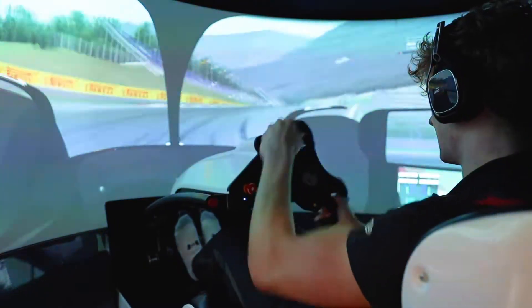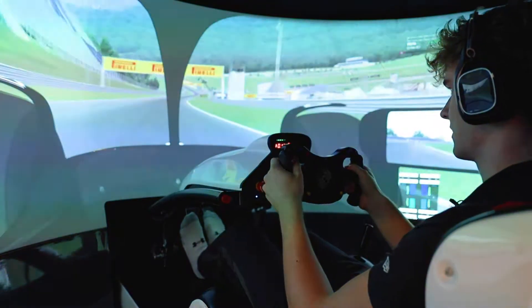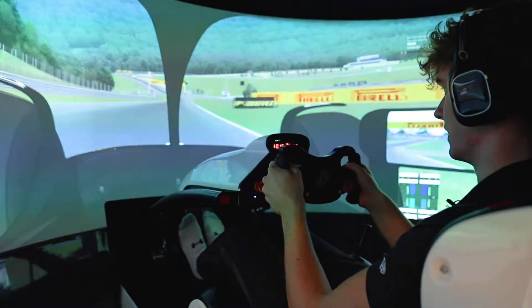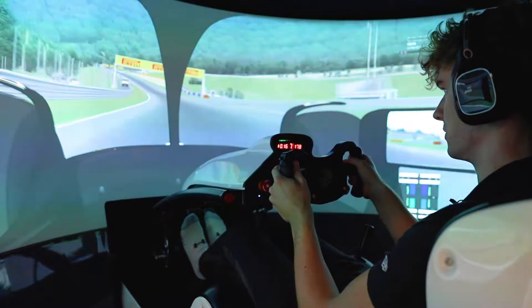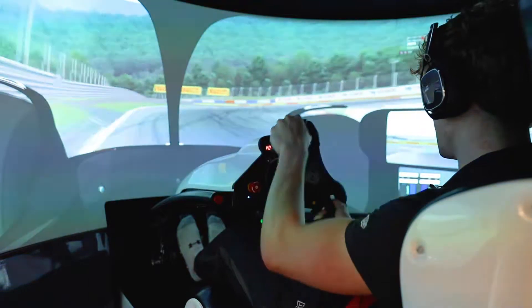Into turn one, braking just after the hundred meters down to third gear, and then opening the DRS for the second time. Actually this lap there are three DRS zones on the Red Bull Ring, as we go uphill up to turn three, braking at around 90 meters down to second gear.